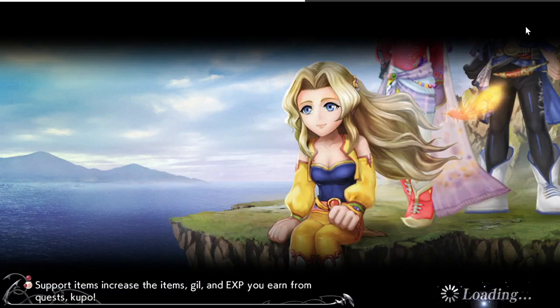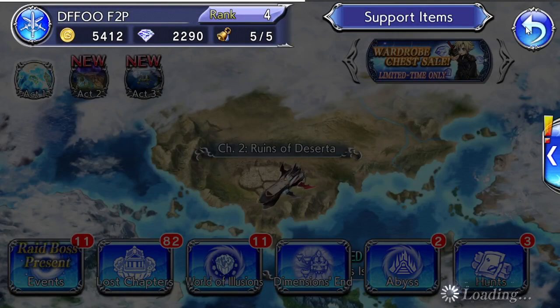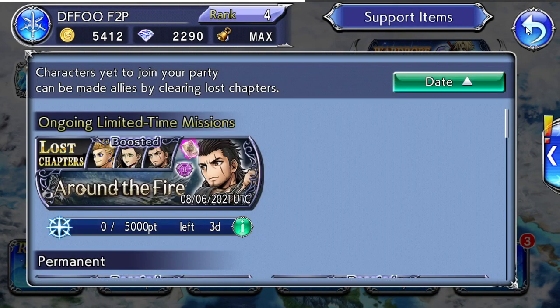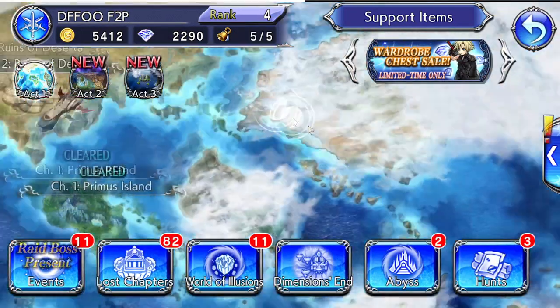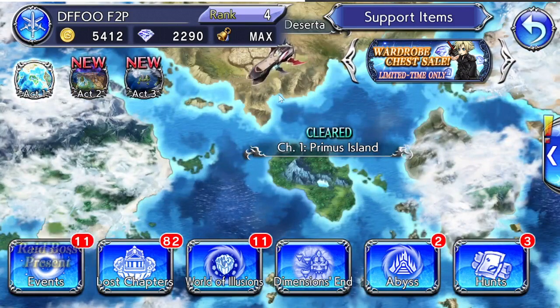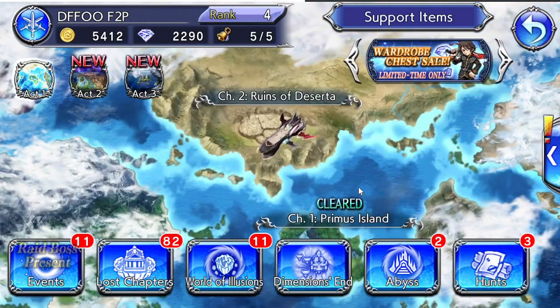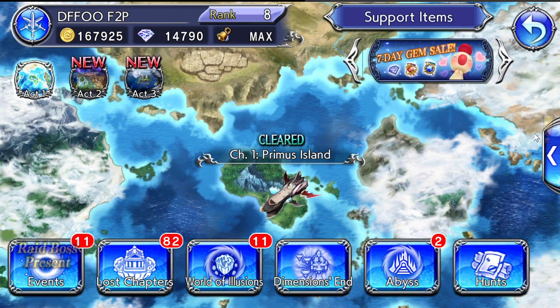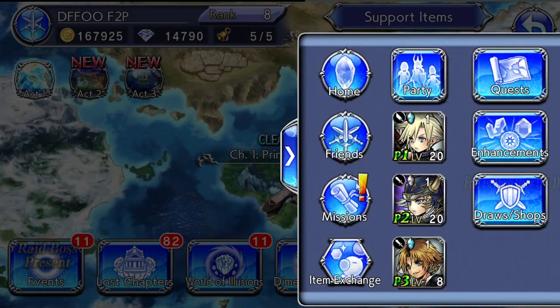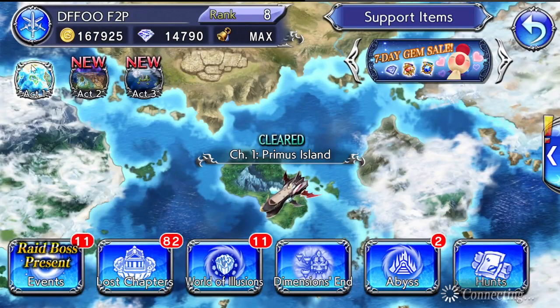That is your first priority — do temporary content. Then go do permanent content. I'm going to catch this account up by doing as much temporary content as I'm willing to do. I've now done my daily content, accepted my daily mission rewards, and done my hunts, so I've got a nice chunk of gems. Now I'll show you other content you can start working on.